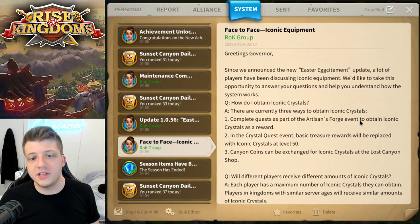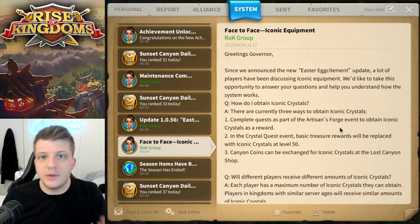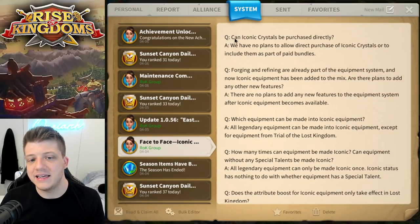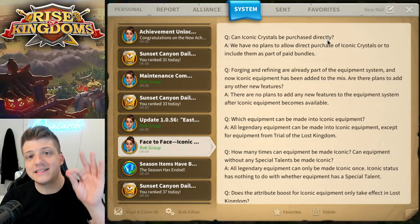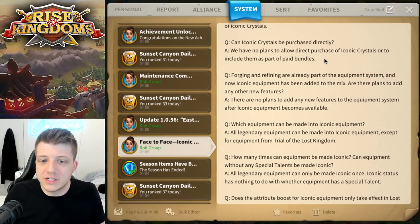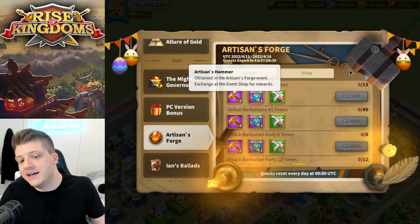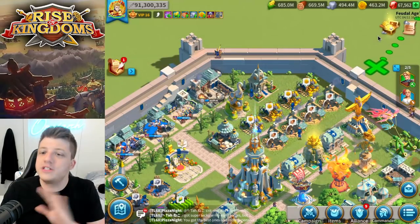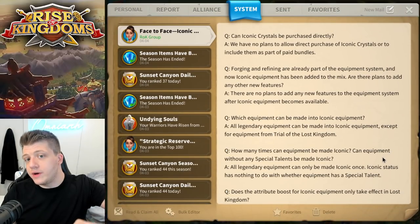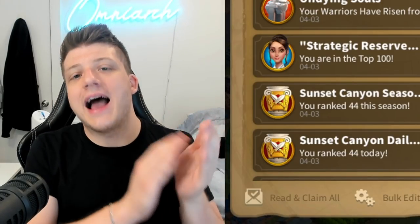We saw this mail come out a few days ago explaining iconic equipment. One of the things I found interesting was the question: can iconic crystals be purchased directly? I was immediately skeptical — maybe you won't be able to buy the crystals but perhaps you could purchase artisan hammers sort of like the archaeology event. But regardless, for now it seems there is no way to purchase iconic crystals directly, which is good.